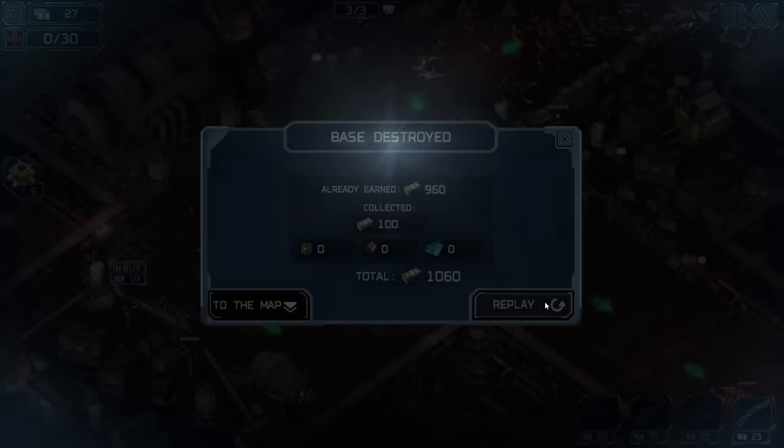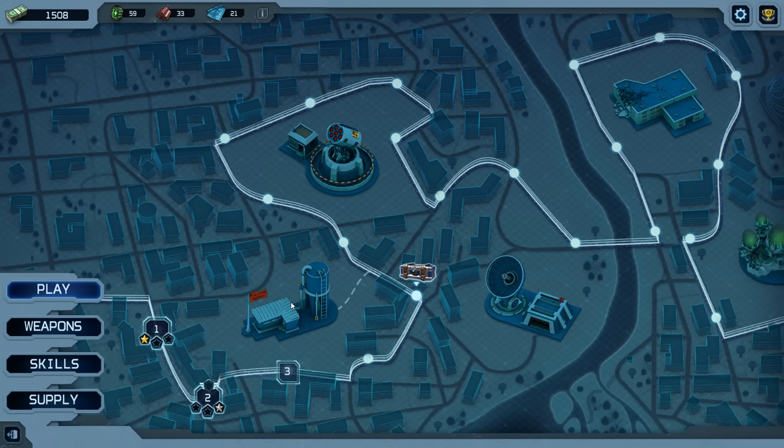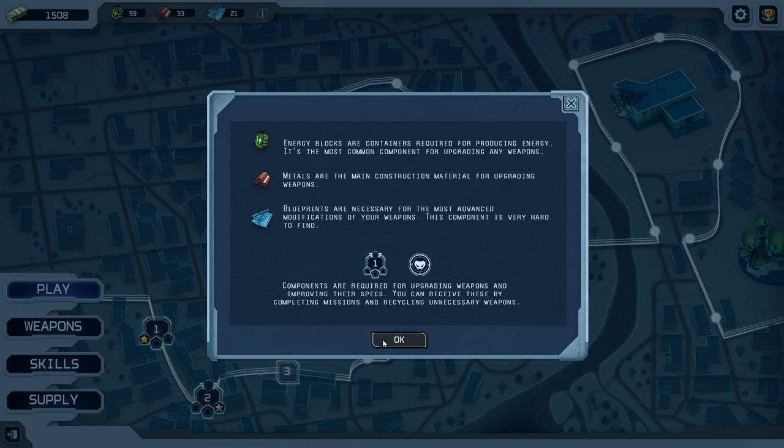I think we lost this one — the base was destroyed. Let's go back to the map and collect ourselves. Wow, the difference between level two and three is pretty gigantic. Maybe we should continue on easy for now. I feel like we're not ready for the hard modes just yet.